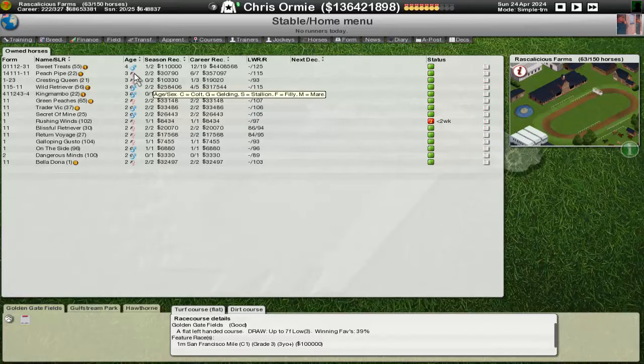I'm still not convinced any of those four would be favourites to win all three. So there's a lot of work to do in the next video to try and figure out exactly what our plan is for the Kentucky Derby, the Preakness Stakes, and the Belmont Stakes. Maybe Wild Retriever or Peach Pipe — they're in good form, they might have a chance at all three. But I think we're probably favourites for two out of the three rather than actually sweeping.